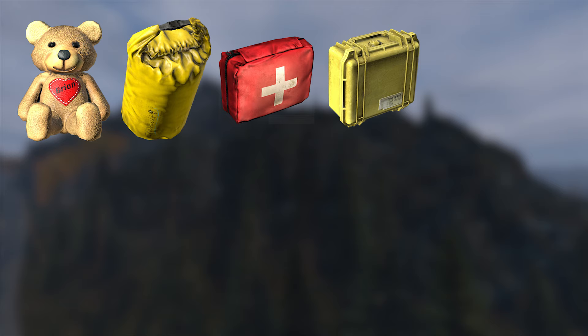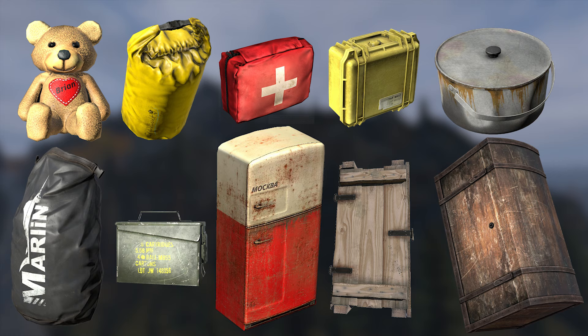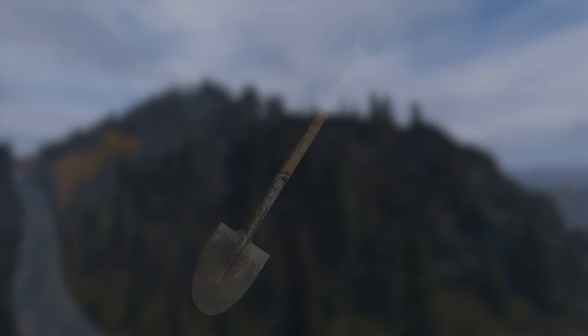To make a stash you need a container such as a teddy bear, dry sack, a first aid pouch, protector case, cooking pot, waterproof backpack, ammo can, refrigerator, wooden cabinet case, or sea chest. Links to each of these will be in the description to help you find them. And lastly you need an earth-turning instrument such as any variety of shovel you can find in Chernarus.